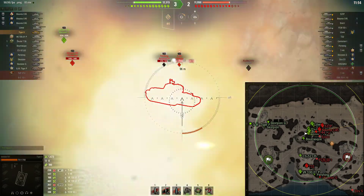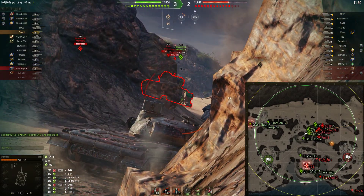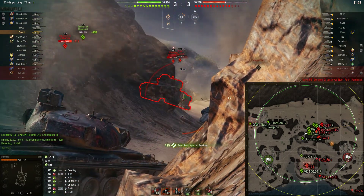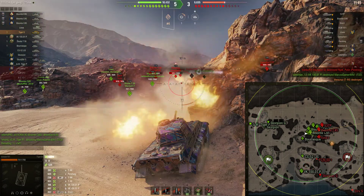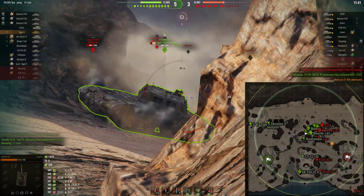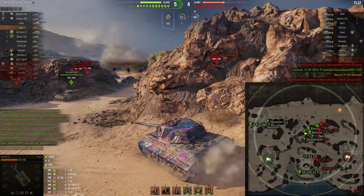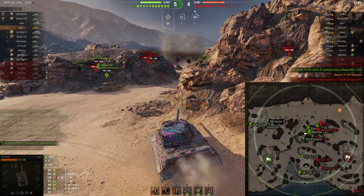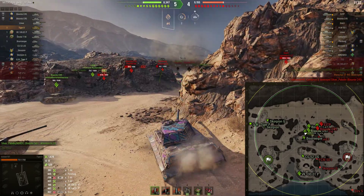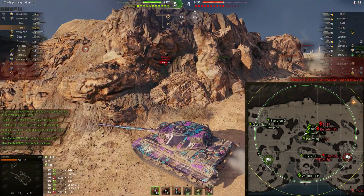I don't know why this guy in the T-44 is challenging us, but regardless we're going to take him out. We're back to standard rounds now because we don't need gold rounds for these mediums. It's kind of a lesson in how ineffective mediums are at bouncing damage, although this Pershing is going to do an okay job.